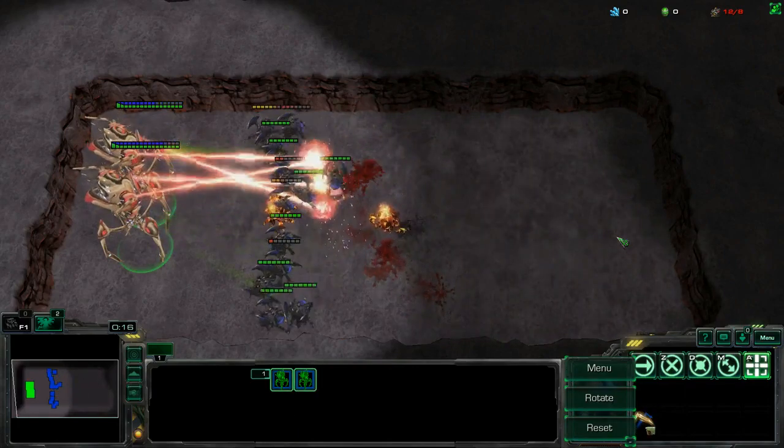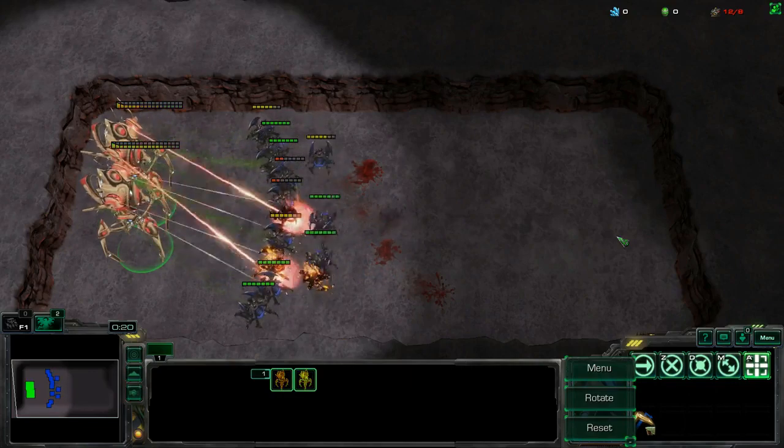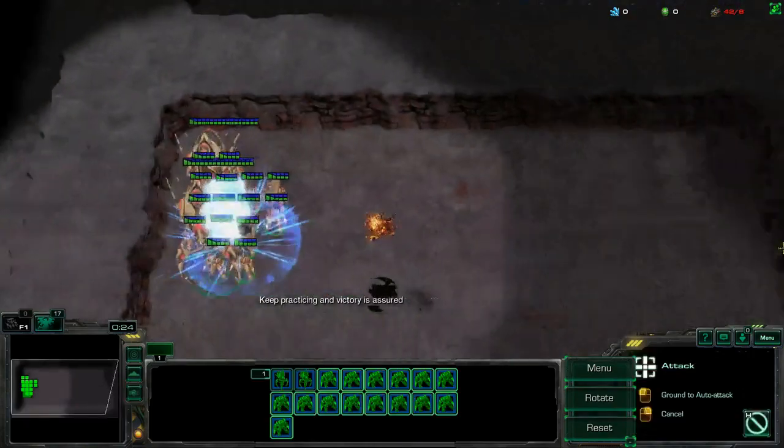Here you can see that by simply aim moving, the Colossi and Zealots get destroyed by the roaches. The Colossi do not deal enough damage for the Zealots to clean up the roaches.